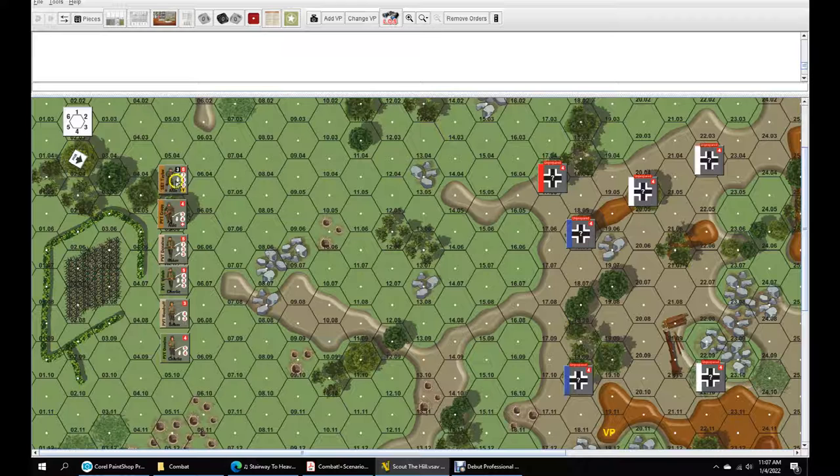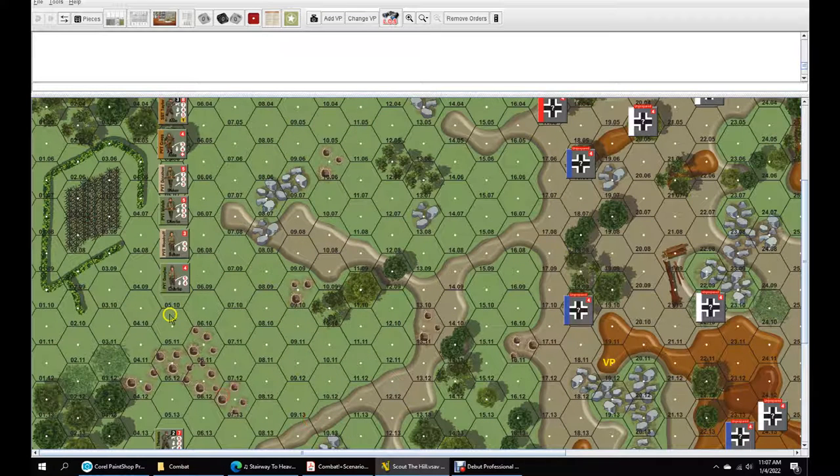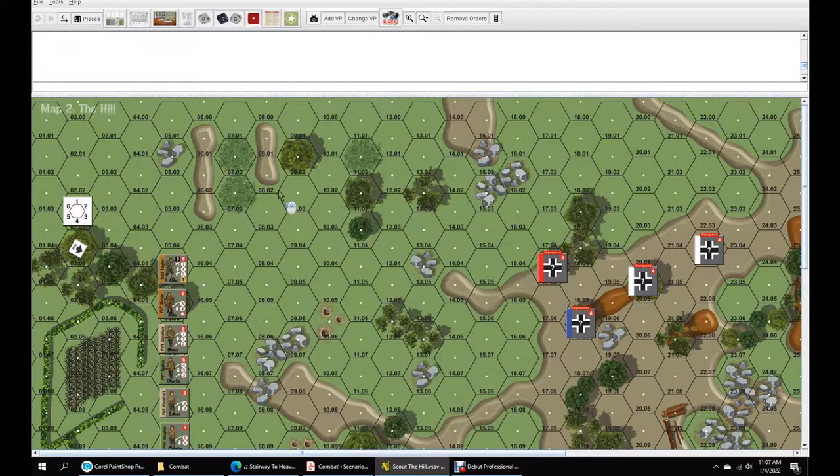We've got to start anywhere within four hexes of this board edge. We've got Taylor, Greg, Donahue, Walsh, Woodruff, and Douglas up here in Group A. Group A is going to be responsible for scouting these two hexes right here, my northern flank. I'd like to try and get them in through up here where I have some cover, bring all of them in from the north. I have a medic in each one.